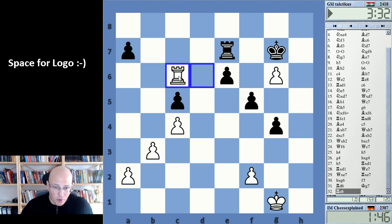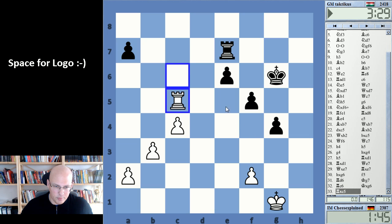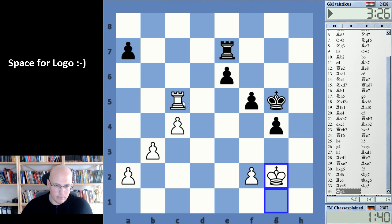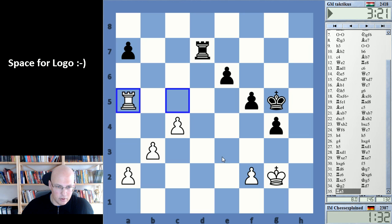At least I get the c-pawn, so I should not be terribly worse here. I think I am worse though, because his king is supporting the pawns and mine is not — that's really an issue. He will probably even give up the a-pawn. I can push my pawns as well.